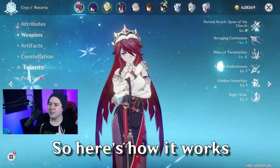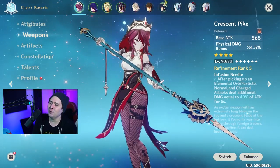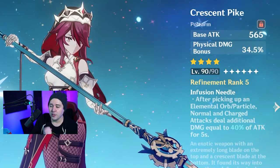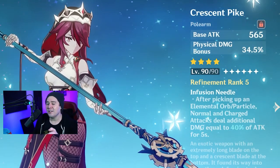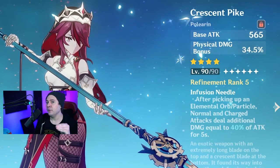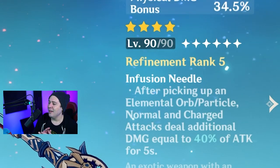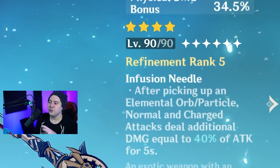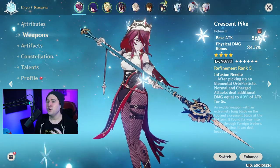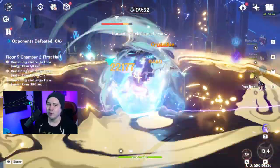Here's the build. The weapon is the Crescent Pike — the classic physical damage pike carry. It gives you physical damage bonus, which increases both Rosaria's damage and Yunjin's damage bonus as well — you get a double dip on this. On top of that, the infusion needle proc is very strong. The infusion needle proc is its own separate thing; Yunjin's burst alone isn't going to affect this proc. You'll be hitting so many times already that you'll be able to utilize all those charges from Yunjin anyway.